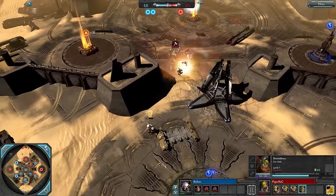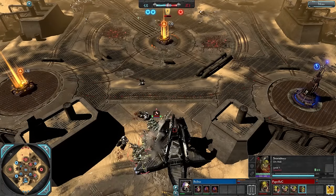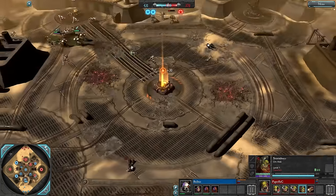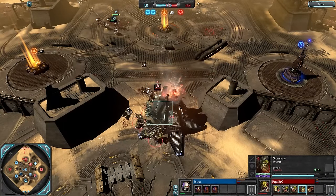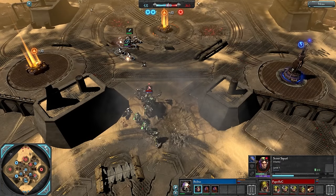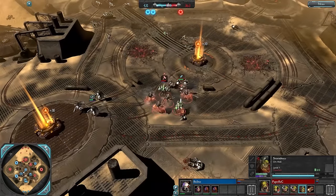With the Knob Leader the Storm Boys will now stun when they jump in. The Tacs are actually losing all their models except one — good thing he got a Sergeant, otherwise that would have been a squad wipe; still an expensive loss though. These Storm Boys could actually win this fight if they land a stun on both squads. Storm Boys jump in here and Bulbas splits his forces.